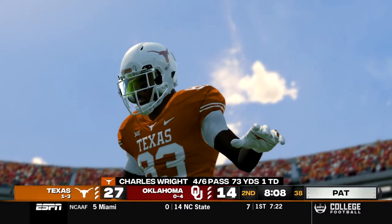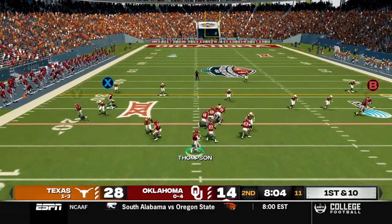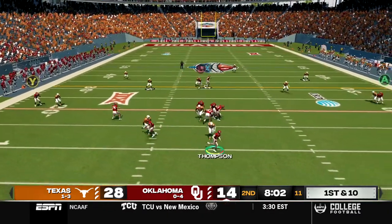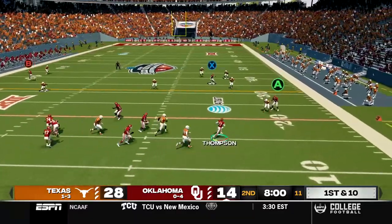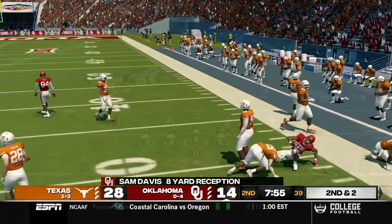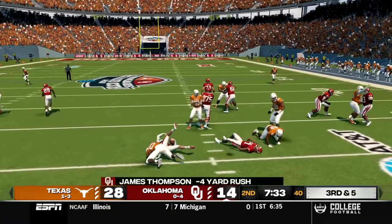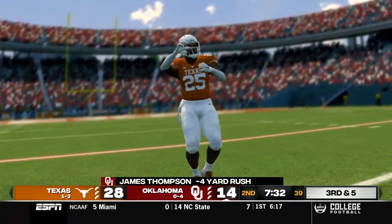He got absolutely leveled on that catch too. Oklahoma comes out down by two scores. Thompson rolls out to the right side, dumps it off at the last second to Davis for a gain of about eight. Second and two, we try a read option and Thompson will keep it himself but get hit from behind for a loss of four. They were definitely ready for that last read option.